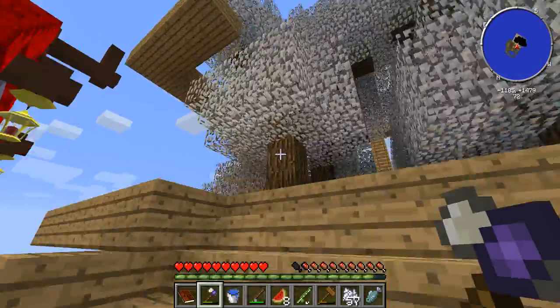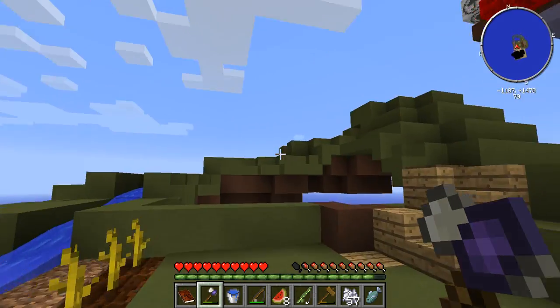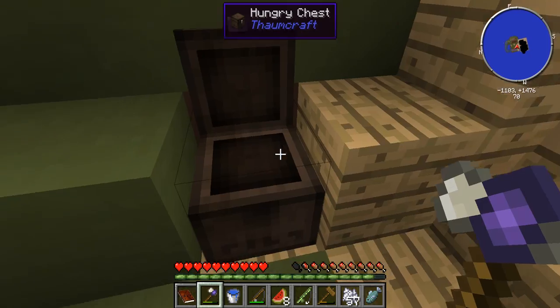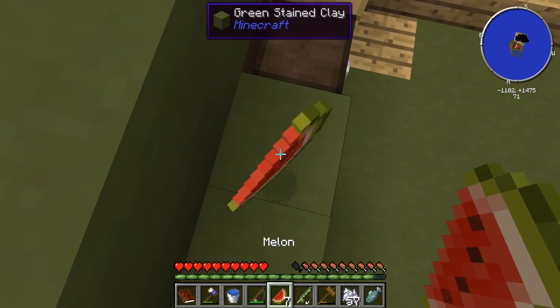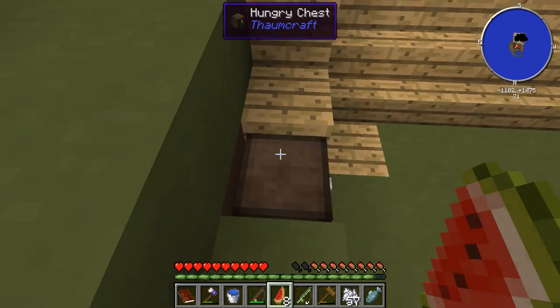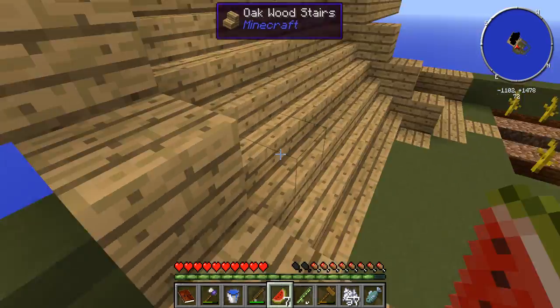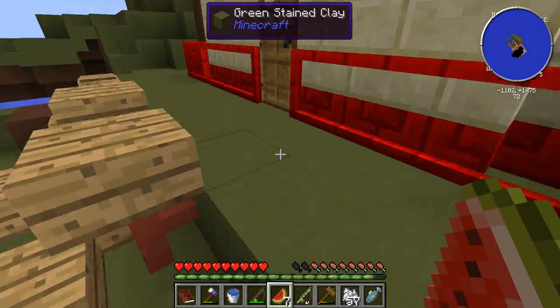I want to have a place that's really easy for me to access the mob farm, where items just go into a chest. I'm probably going to be clearing out this area right over here or moving somewhere else to make the mob farm. I'm gonna probably be using this chest right here.